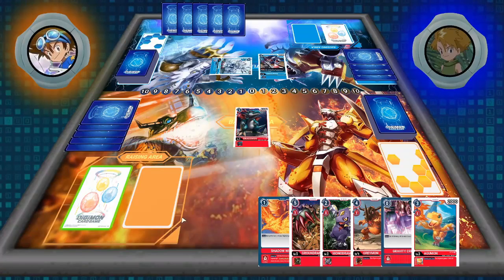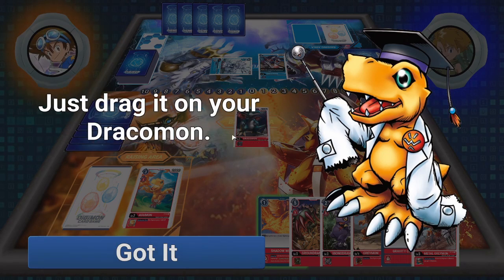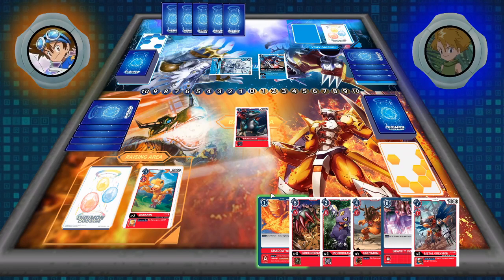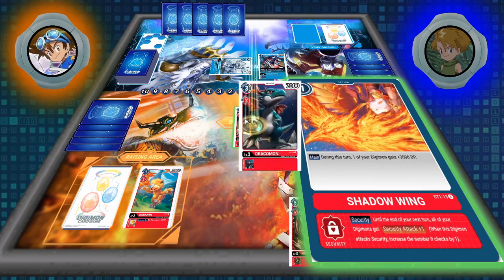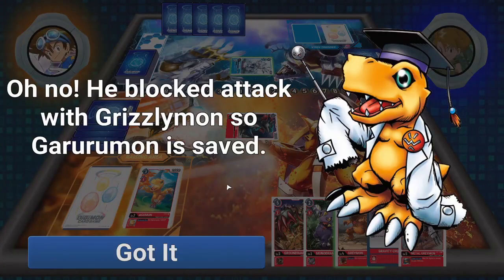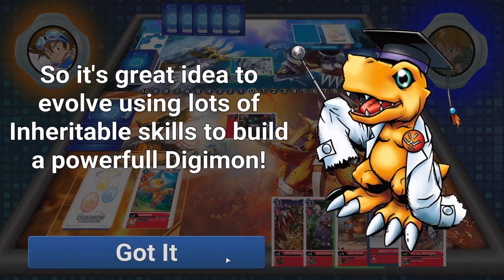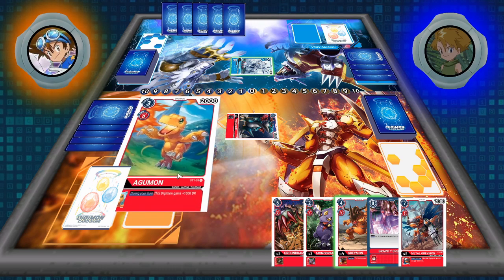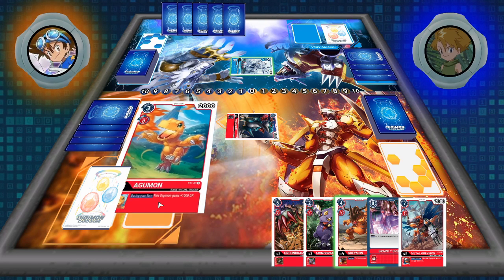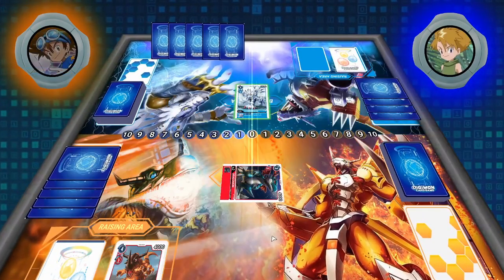Now let's hatch our Digi Egg and evolve into Agumon. We drew Agumon and digivolve into MetalGreymon. Let's use Shadowing to boost Dracomon's power — Shadowing gives him plus 3,000, so now he's 7,000. Now even if he swings at Garurumon, Greymon could block, but we're still higher than Greymon, so we destroy Greymon to save Garurumon. They're now explaining Inheritable Skills — the skills in that little dropdown area at the bottom of the card are gained when your Digimon digivolves up.